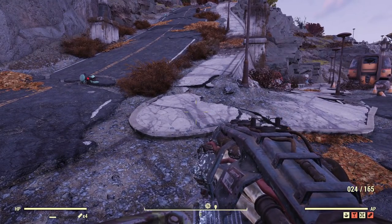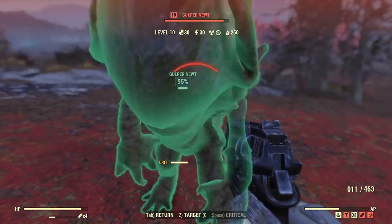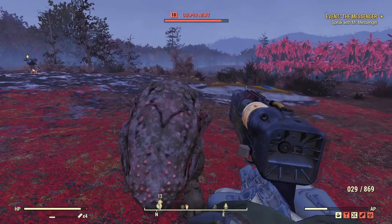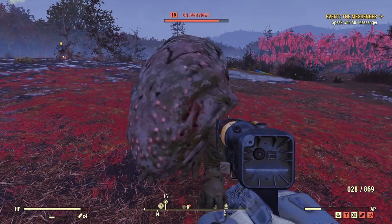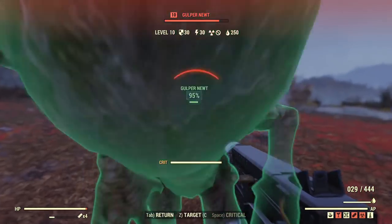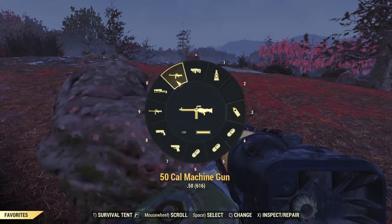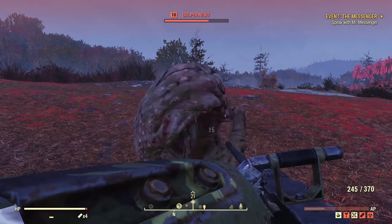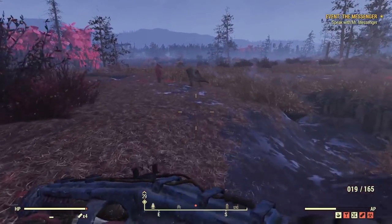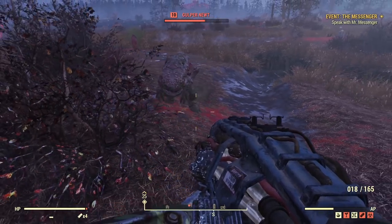Now heavy gun: 22 damage and cryolator 23 damage — as expected, a perfect match for now. Let's try on other enemies at a slightly higher level. We have this gulper here. It's 30 ballistic, 30 energy resistance. If I shoot with ballistic it's 10, and if I shoot with the energy counterpart it's 10 as well. With the rifle it's 14, and with the energy counterpart 14 as well — a perfect match. And 15 and 16 for the heavy guns — everything matches perfectly fine.